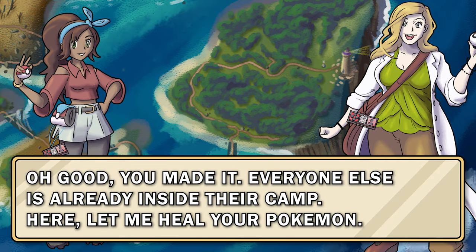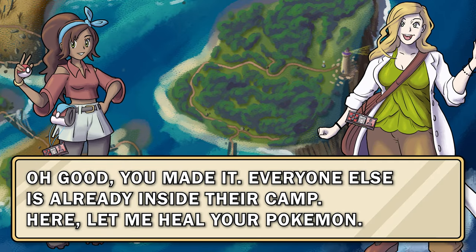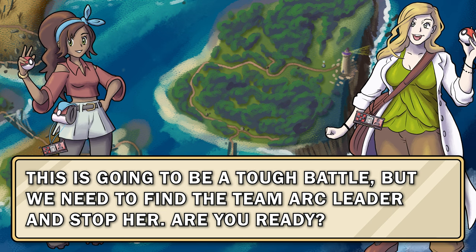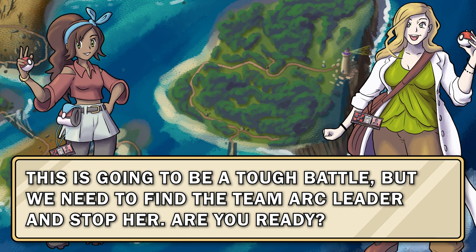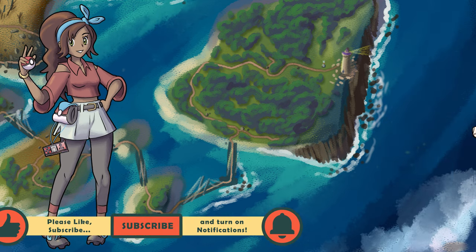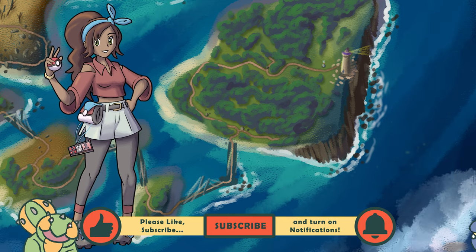Oh good! You made it! Everyone else is already inside their camp. Here, let me heal your Pokemon. This is going to be a tough battle, but we need to find the Team Arc leader and stop her. Are you ready? Team Arc has a small camp at the edge of Creta Cliff.